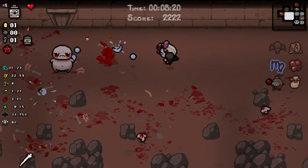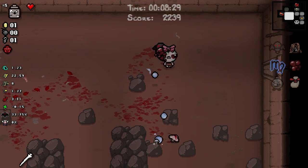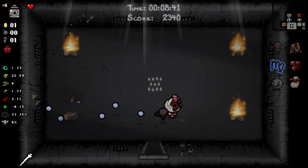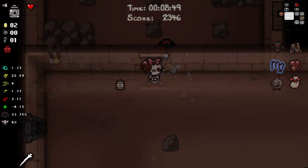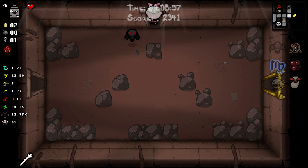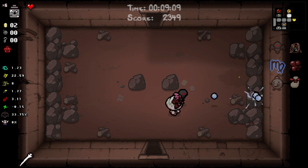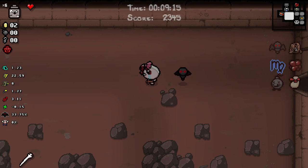I just need to find one bomb, have that one bomb give me a soul heart, and then we're good. Or just get any kind of heart container - anything. I could go into the boss challenge room, that's really tempting. I need money so I can buy a bomb. There's a soul heart for five cents in the shop - if I could get five cents. If I had just not messed up that one bomb placement, it's gonna come back to haunt me.